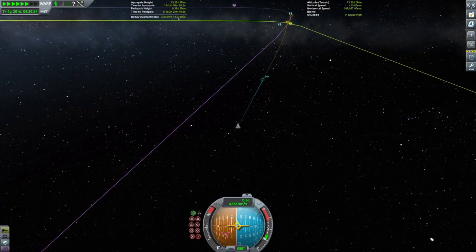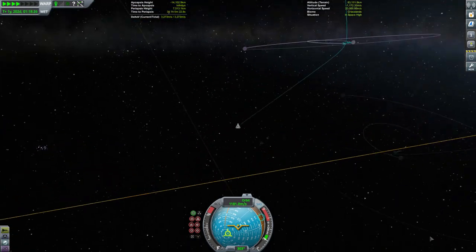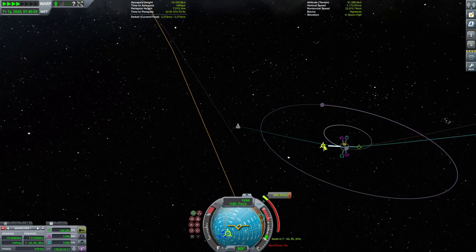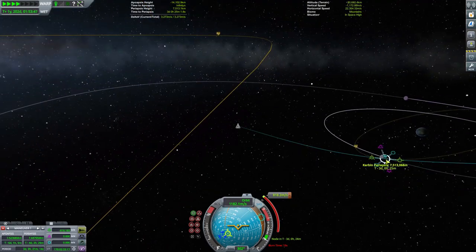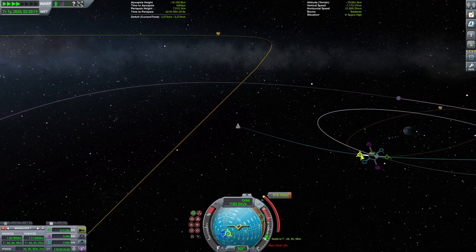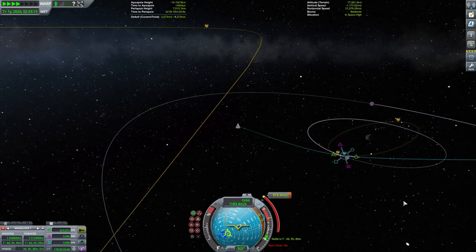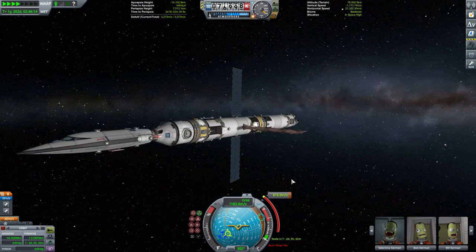We follow the Galileo until it arrives at its encounter with Kerbin, and now we can start planning some manoeuvres. We start with our orbital insertion burn; our closest approach is at 7,500km, and we're just going to circularise there and see what we need to do after that. The burn is going to be a little over 800m per second of delta-V, but the engines are switched over to using monopropellant again, and I forgot to switch them back before I planned this manoeuvre.